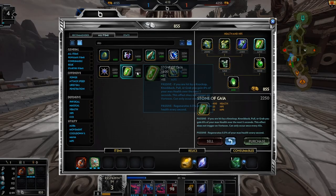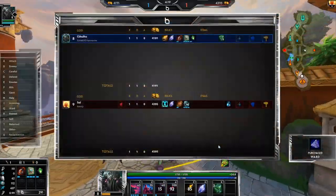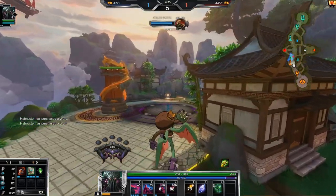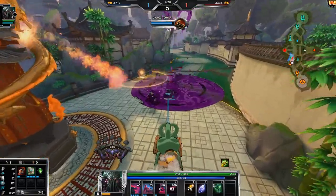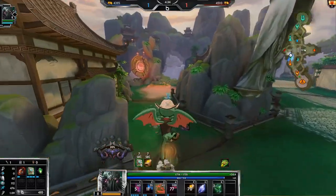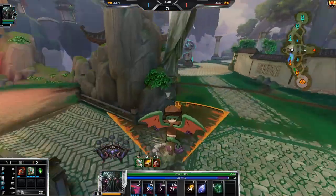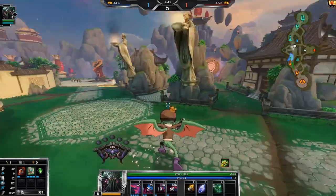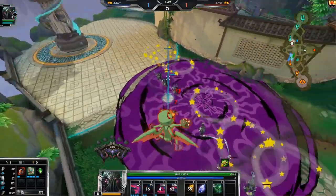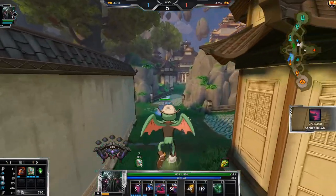We're gonna get Tajman of Energy and Stone of Gaia. I don't need wards yet — if she takes Demon King she takes it, but right now I need to spend all my money towards my build. The faster I get Stone of Gaia the better.